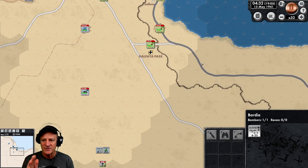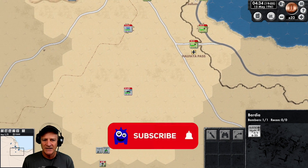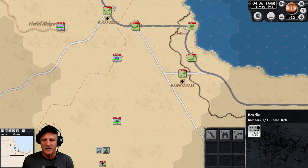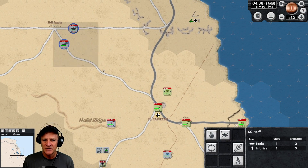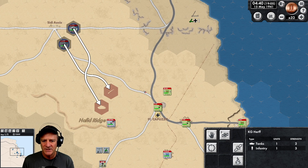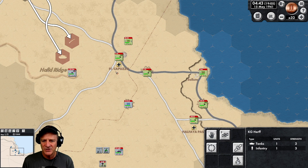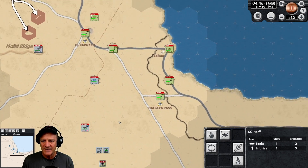We can't see any of the Allied forces yet. They're going to be coming at us from the east, southeast, and some from the southwest along the road into Fort Capuzo. I'm going to start bringing our tanks down into battle — let's bring them to Hafid Ridge and see if we can hold it for a bit. A little bit of an aggressive move, but we'll see.